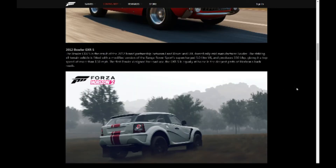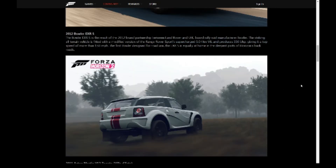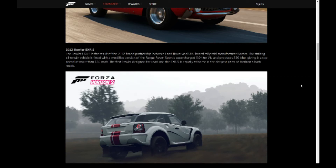Next up we've got the Bowler EXRS, which I think is some kind of supercharged Land Rover — it's a brand new partnership between Land Rover and the UK-based rally raid manufacturer Bowler. So basically it's a rally-specced Land Rover. It looks a bit like an Evoque, or it's a Sport here, so it's one of the smaller ones — not a 4-door or 5-door one, so that's pretty cool.